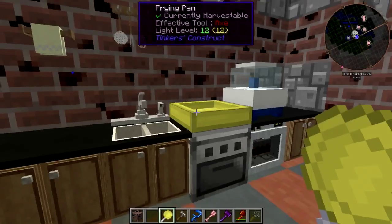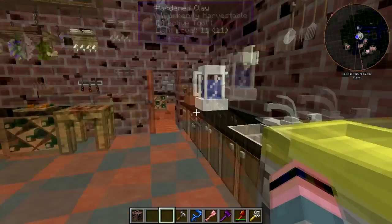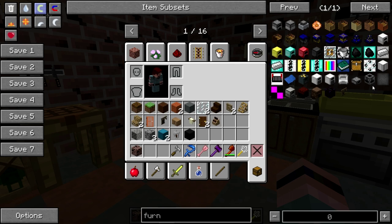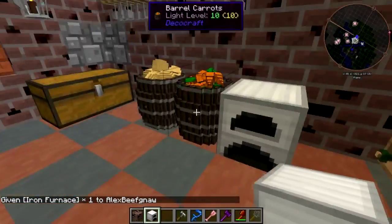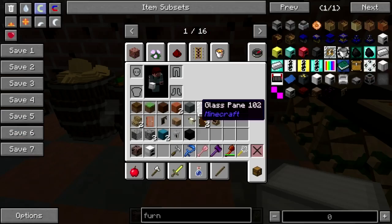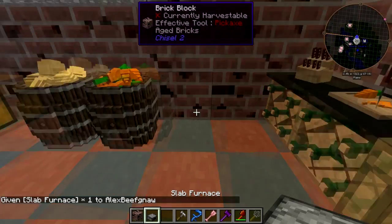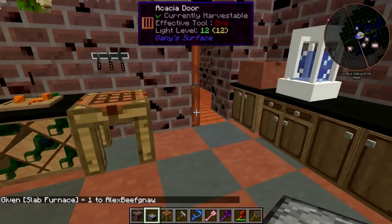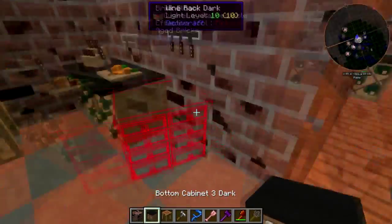Okay, there we go. We can cook things. I think we are going to need a furnace of some kind. An iron furnace — what pray tell is the difference between an iron furnace and a regular furnace? Interesting. Let's get this out of here. What about a slab furnace? Give me that back. Let's go with the original plan — put it right there, get rid of that. Give me that — shut up cricket. There we go.